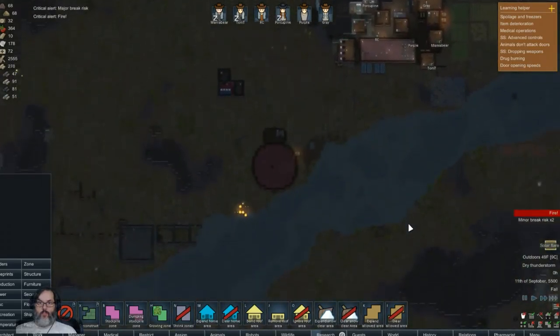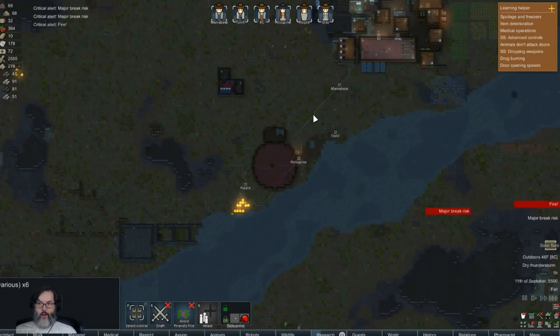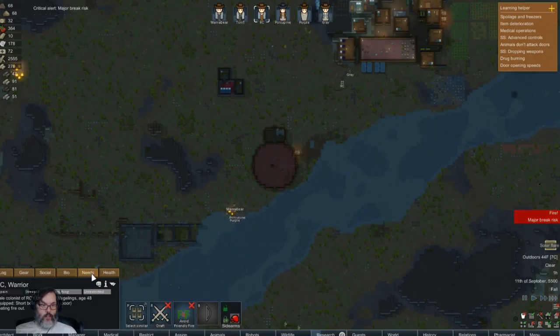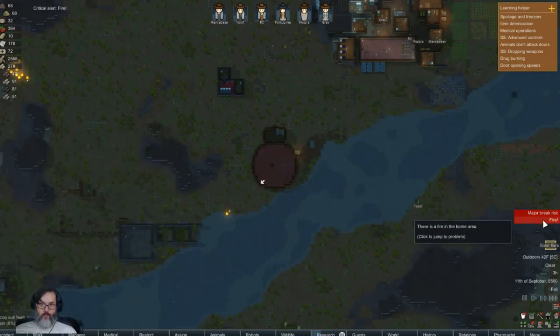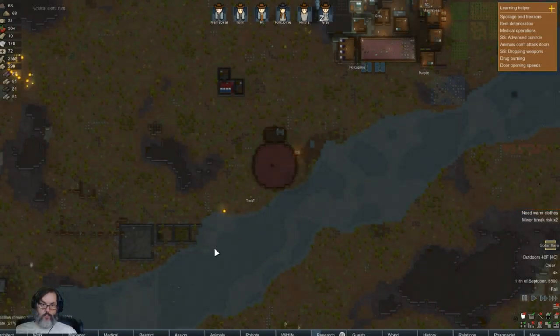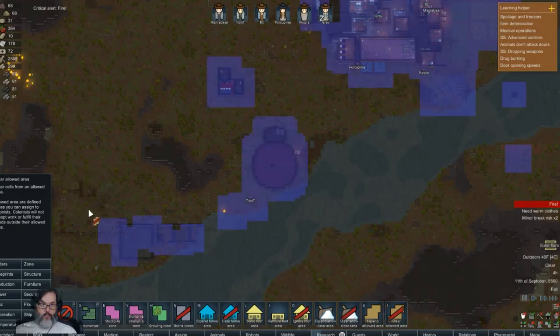Hopefully it turns into a rainy thunderstorm pretty darn quickly. We do have fire out here. RC's on a major break - intense pain, food poisoning. Fire - clear weather. All right, Tom's going to take care of that.